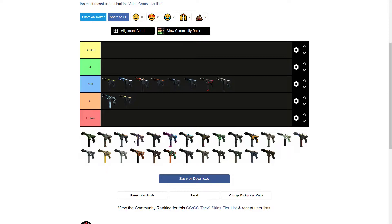Then we got the Tec-9 Bamboozled from the Prisma Case. It's got a little CS:GO logo thing on it which looks kind of cool, but I'm not really rocking with this one. I'm going to put it at the top of C tier — I'm not a fan of the green and the brown on the bottom. Not a fan at all.